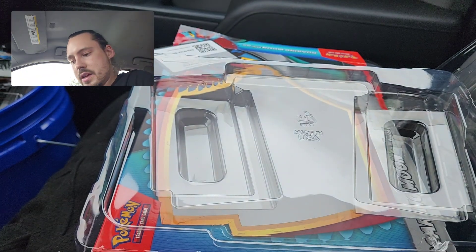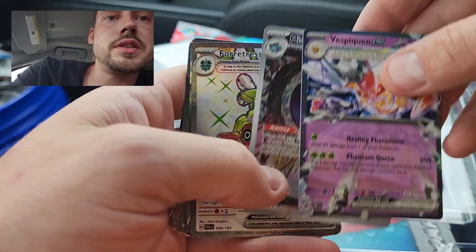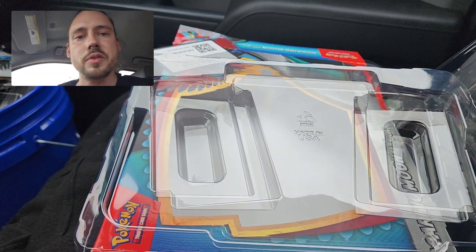So the second box was a dud, but did get those three pulls — the Vespiquen EX, Mismagius Illustration Rare, Fortress EX, and of course the promos and this very cool blank code card. Anyway, thank you for watching — please consider subscribing.